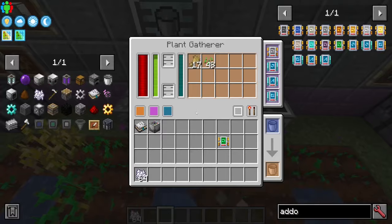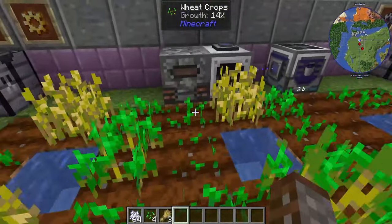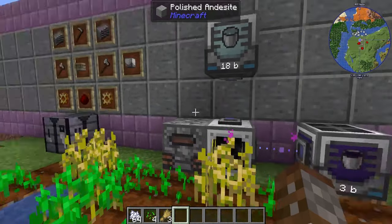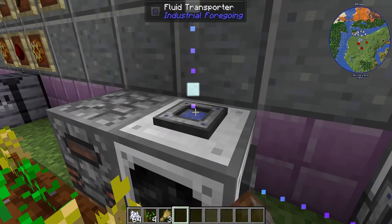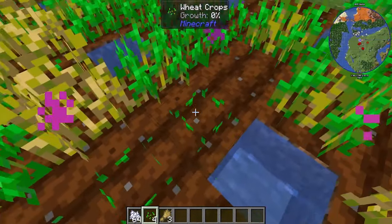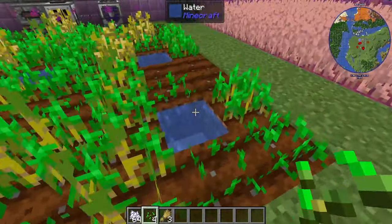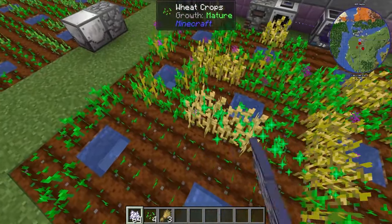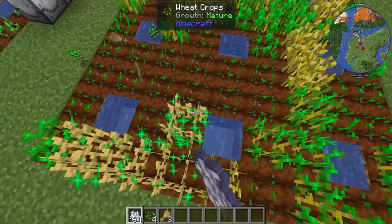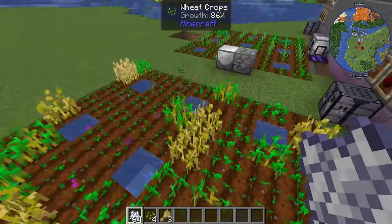There is one more cool thing the Plant Gatherer can do, and that is a late game feature. We need ether gas to go in a small slot — ether gas you get from the Wither, which is much later. If we put a little bit of ether gas in and fill it up to a thousand buckets, it will turn this Plant Gatherer into an auto-planter as well. So when your crops are fully grown, it will harvest them and automatically replant them, which is pretty cool.